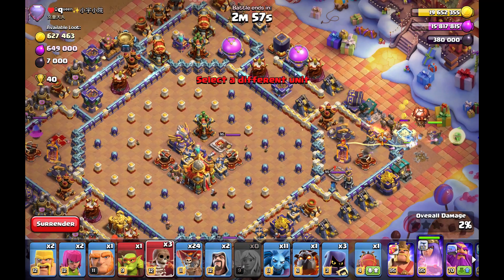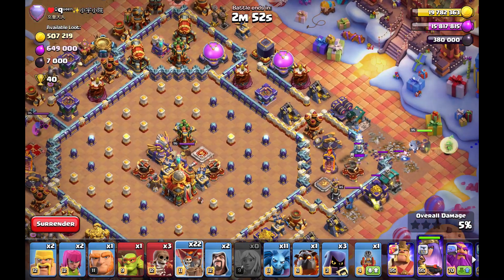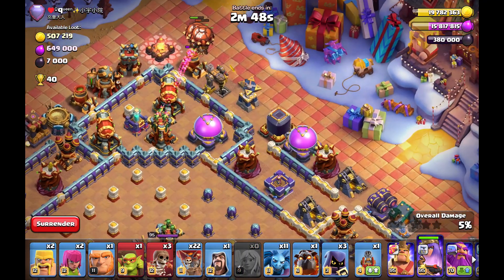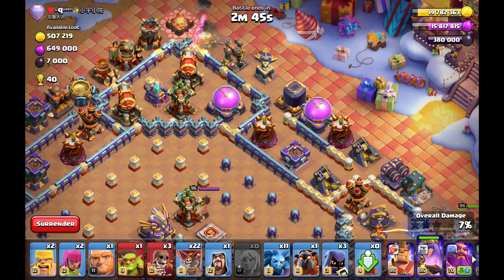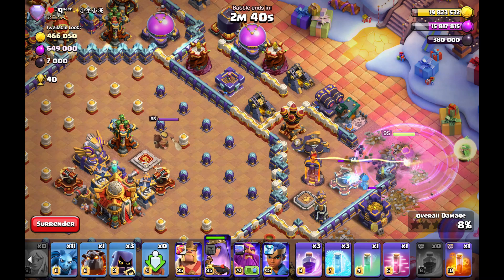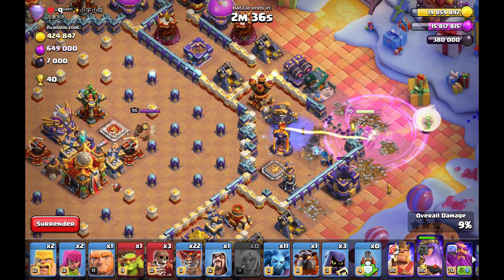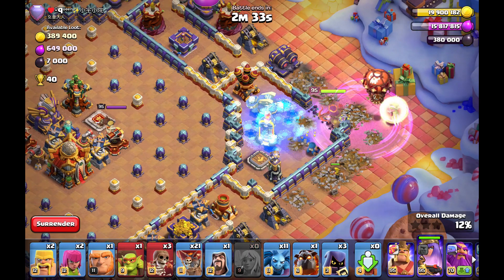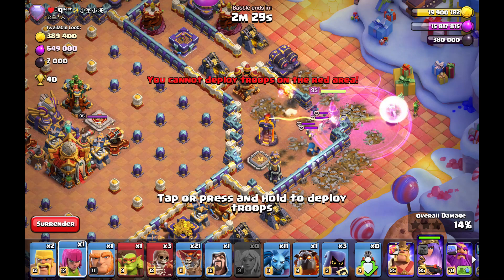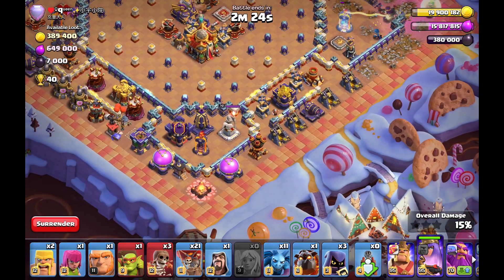Now for the last attack we look at a ring base with one invis tower in the core — when it pops, the complete core is invisible. How can you handle this type of base with Queen Charge Lalo? Mostly you'll get great flame flinger value on these, and you can charge one corner. I can wall break my queen into the scattershot and single inferno tower compartment.